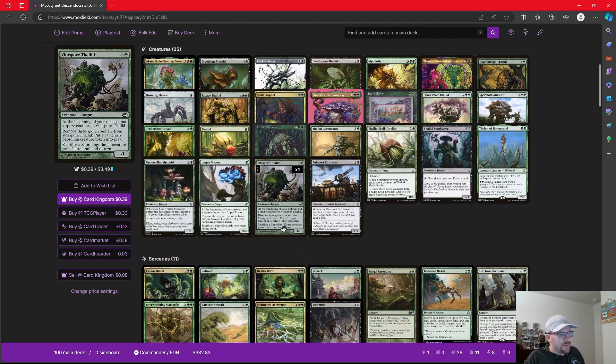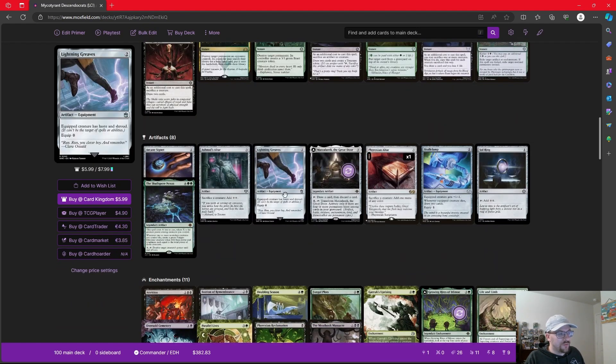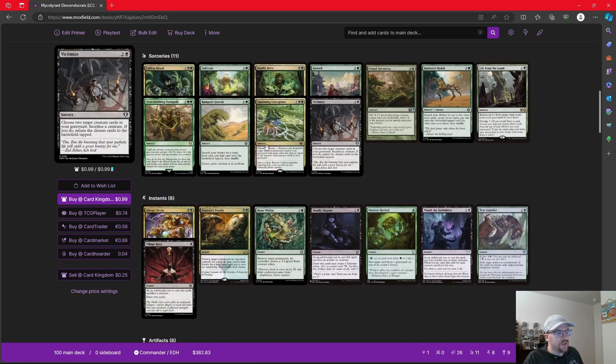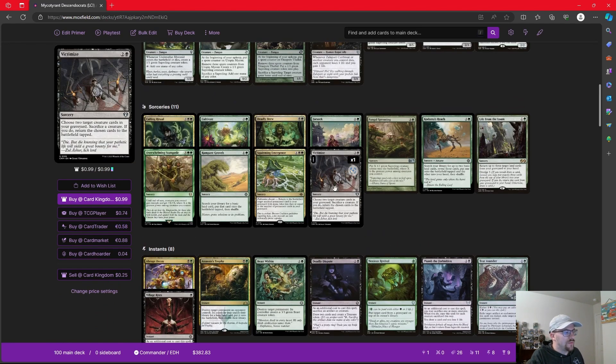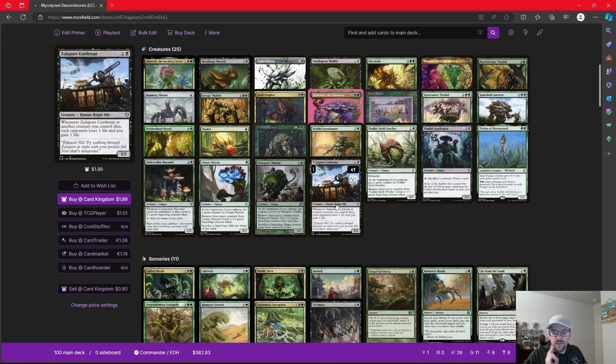We talked about Utopia Mycon sacrificing one for mana. We're playing things like Phyrexian Altar and Ashnod's Altar to sacrifice them for a mana of any color or two colorless mana, respectively. All of these Deadly Disputes and Village Rites we talked about — we can use our tokens for that. We're playing something like Victimize, where we can sacrifice a creature and return two creatures from our graveyard back to the battlefield tapped. We could sacrifice a Sapling to bring back some of the Fungi we used earlier to trigger our abilities. But what we really want to do is use the death of those creatures not just to get us benefit, but to start hurting our opponents.